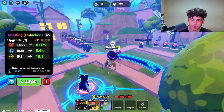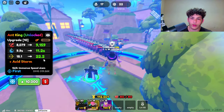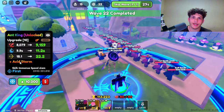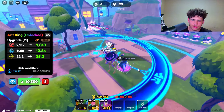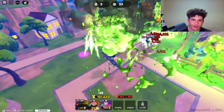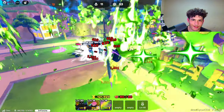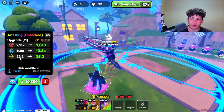Let's go ahead and upgrade him one more time. Now he does 8,079 damage, 9.9 cooldown, and 18.1 range. He still does full area damage — he hits every NPC within this vicinity, which is actually broken. Next ability we get is called Acid Storm. Now we have Acid Storm — look at that, he just wiped out all these NPCs. He's gonna do it again. This unit is actually crazy. Right now he's doing 9,159 damage, cooldown did go up a lot, and the range went up as well.